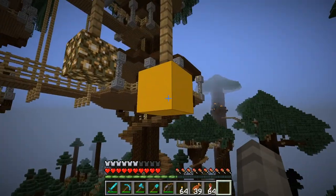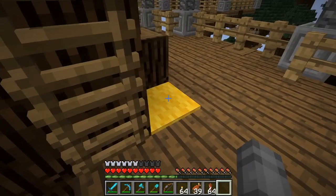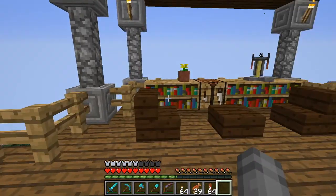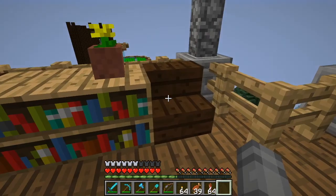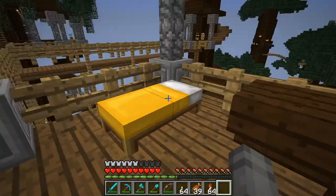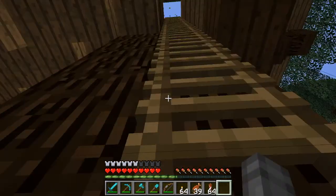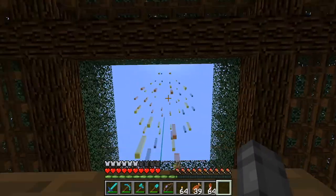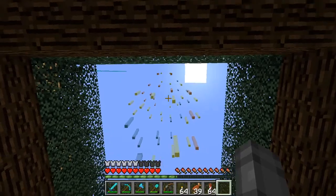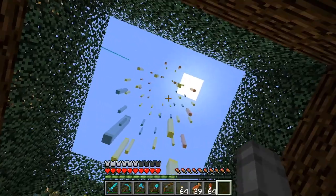Each of her trees has a different theme. This tree, as you can see by the hanging colors, is the yellow tree, so everything in it is decorated with yellow — yellow carpets, bookshelves, benches, beds. And if you come up to the very top, she has this magic rising up from inside the tree, spiraling around. I think it looks really cool, especially at night.